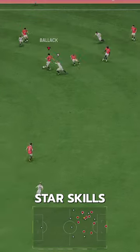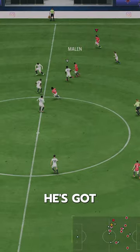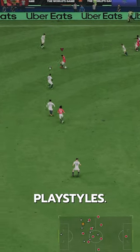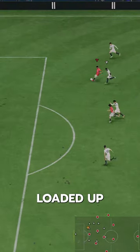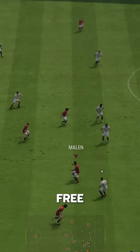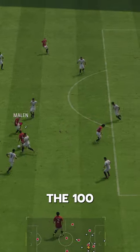The Dutch R9 has 5-star skills and 5-star weak foot. He's got the Trivela Plus playstyle, which is so good in this game, but he's also got 7 more playstyles. This dude is loaded up with 8 playstyles and multiple 90-plus stats, all for the free founders Evos and the 100k finisher Evo.